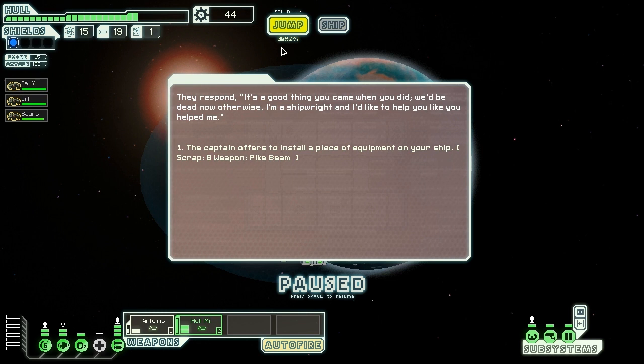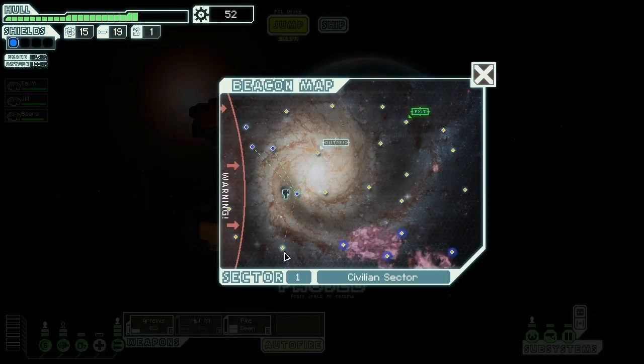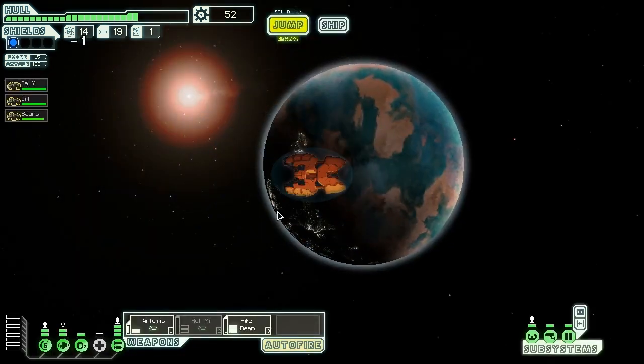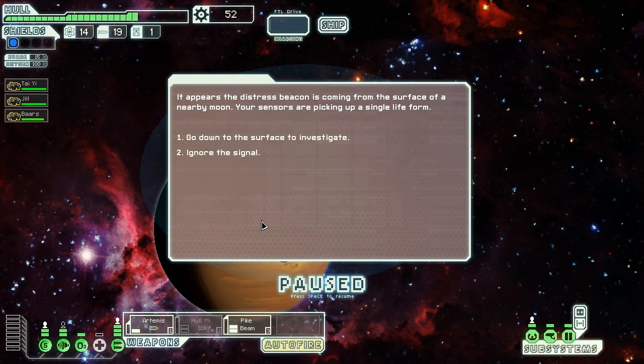So we got one missile. The civilian ship that we saved gave us a pike beam, which is fantastic because that will be good in conjunction with our missiles. Let's jump to this distress beacon because the rebels seem to be hot on our tails.